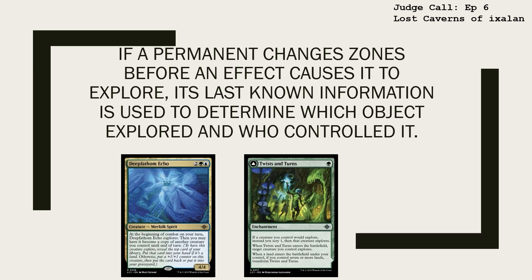Then you're done. If a permanent changes zones before an effect causes it to explore, its last known information is used to determine which object explored and who controlled it. And yes, if the creature is killed before Explore happens, you still explore.